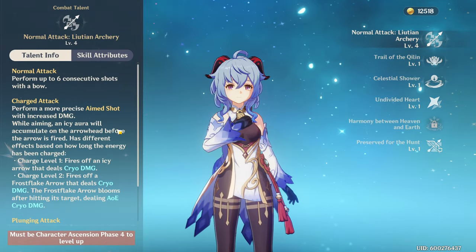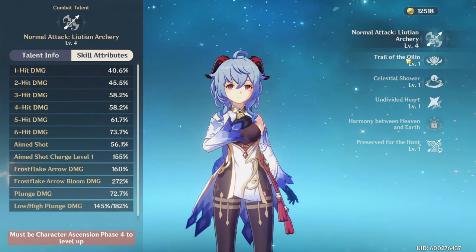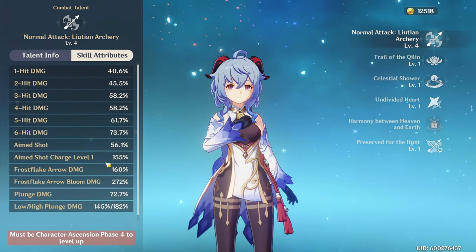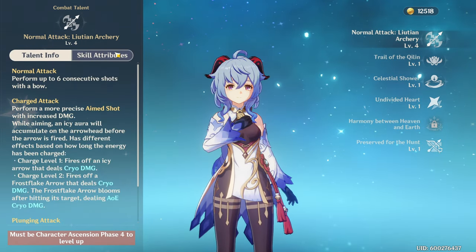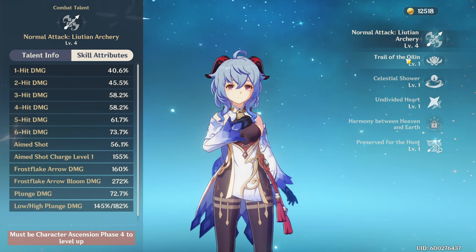Let's do a quick overview on Ganyu. Her first talent is her normal attack, and this move is what separates her from all the other archers. She has two levels of charge. At level 1 charge, this is pretty much what we're used to with all the other bow users. At level 2, she fires off a Frost Flake Arrow and Frost Flake Bloom, where the bloom causes AoE cryo damage.